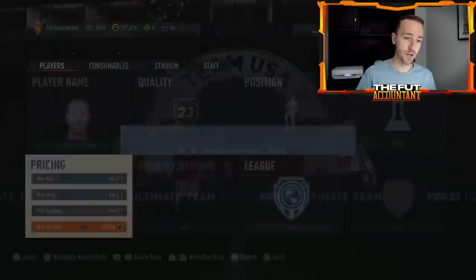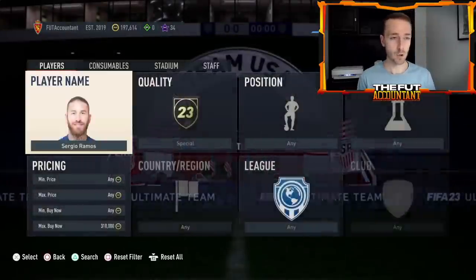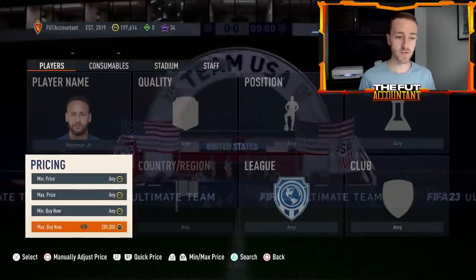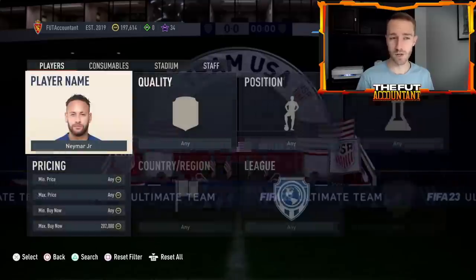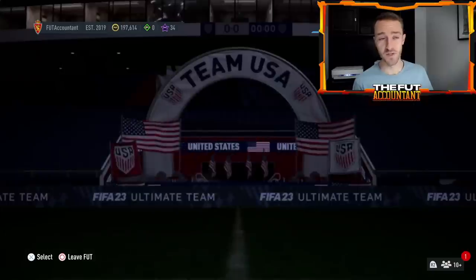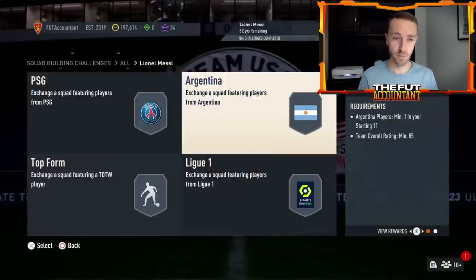Sergio Ramos went from 315k up to 340k and is now coming back down around 317k. Gold Neymar went from 260k back up to around 280k. I wonder if there's panic right now as people are seeing this insane 100-player pack — they're selling cards to go and buy it, which is not a smart thing to do. It's a huge gamble; you're going to end up losing coins, not gaining them, since all the players in that pack are untradeable.